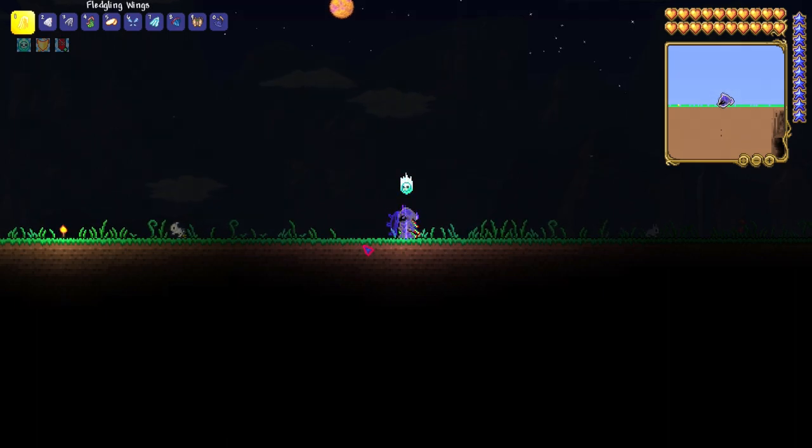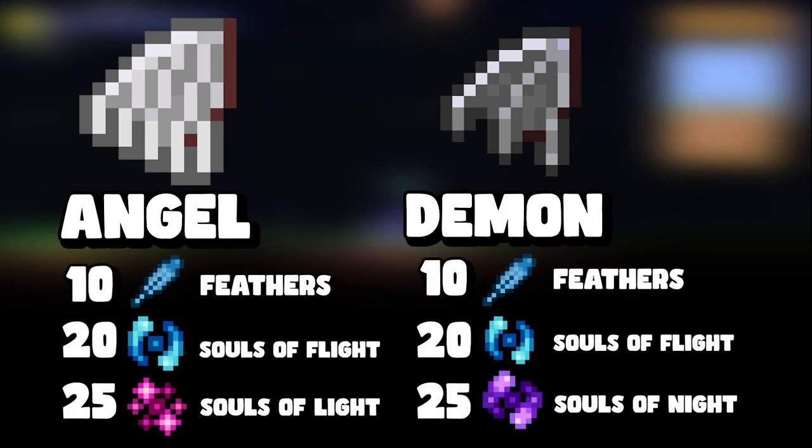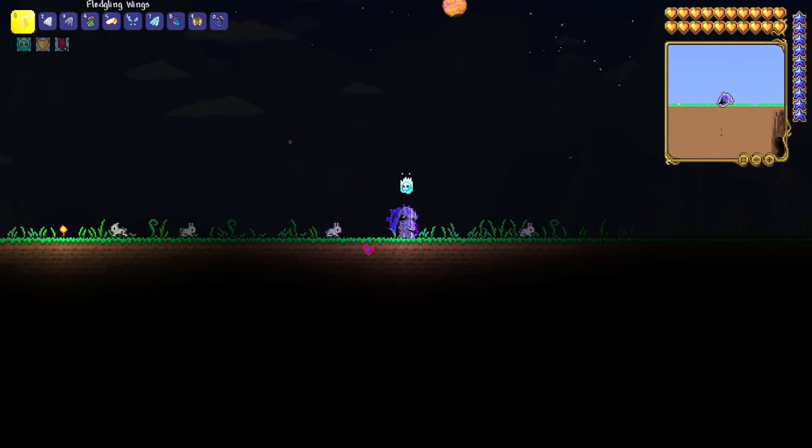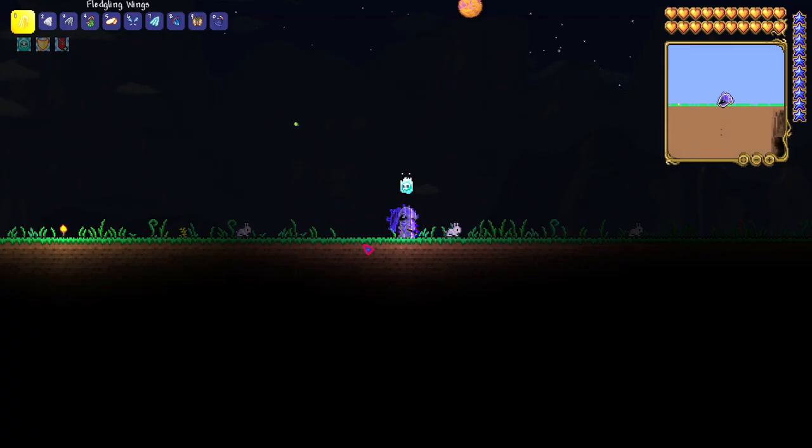Once you've farmed some wyverns and harpies, let's go over how to make each wing. The first two are the angel and demon wings, which are quite similar. To craft either one you need ten feathers, twenty souls of flight, and twenty-five souls of light or night. Souls of night make demon wings, souls of light make angel wings. I have a whole separate video on how to get souls in Terraria linked in the description.